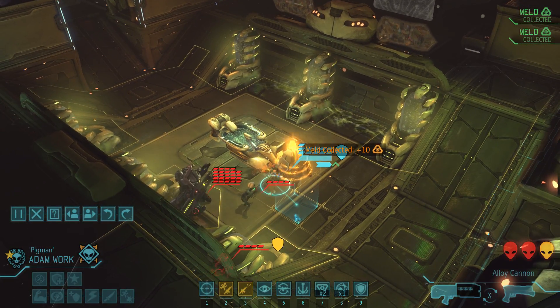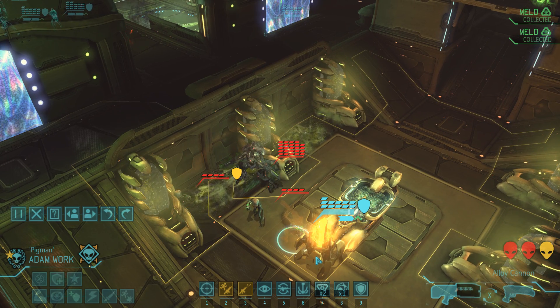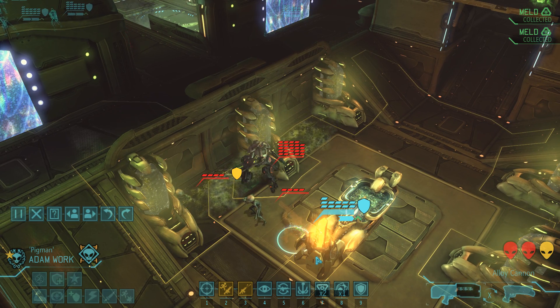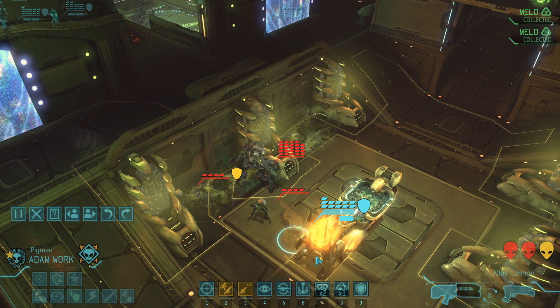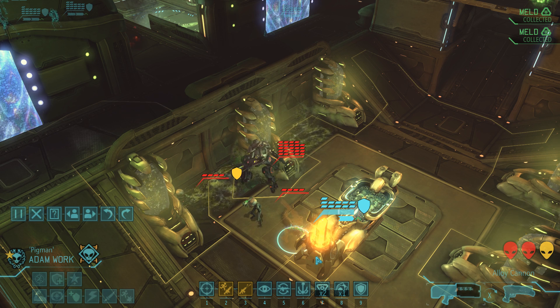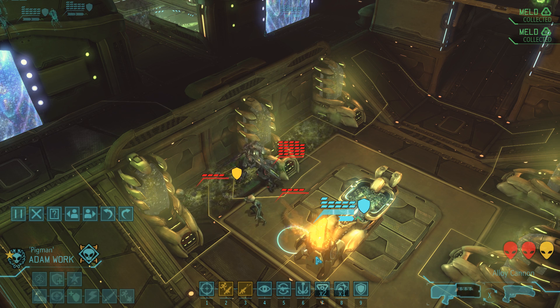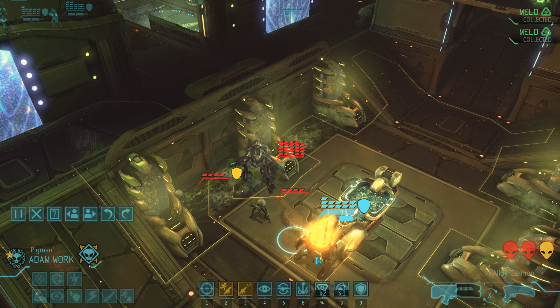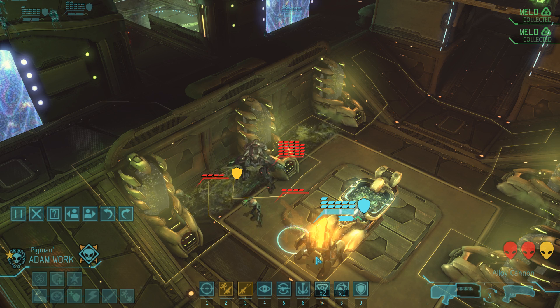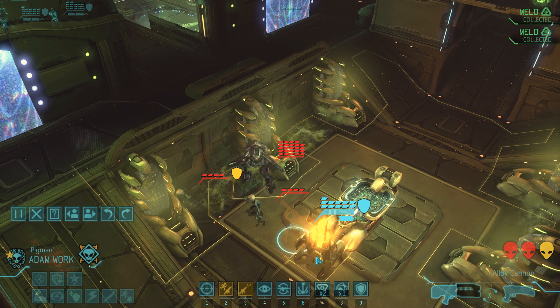We move Adam into full cover near the melt, grab it, and continue scouting. Not only do we have the melt in hand, but we've detected our next group of enemies: a mechtoid accompanied by two sectoids. Compared to the Sektopod, taking down the mechtoid is almost a comparatively easy task — and we will actually try to go for an achievement here, one that requires both the mechtoid and at least one sectoid to be active for one full enemy turn.